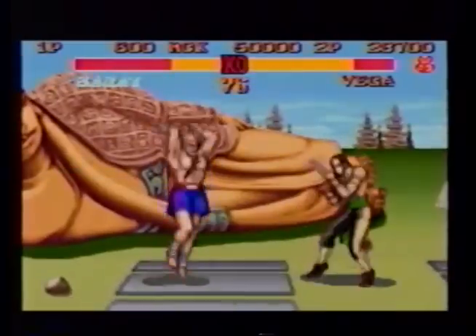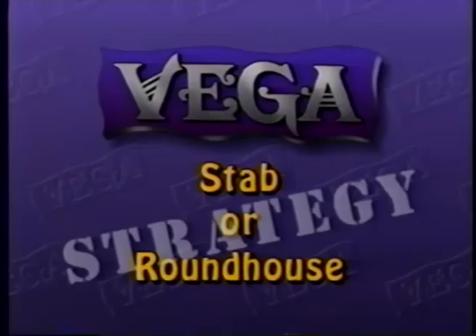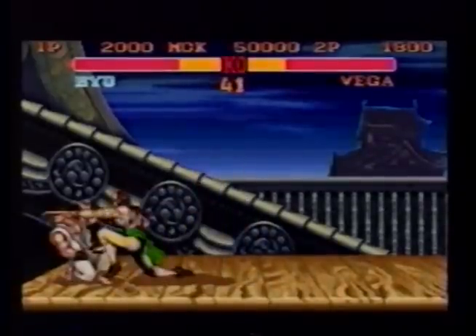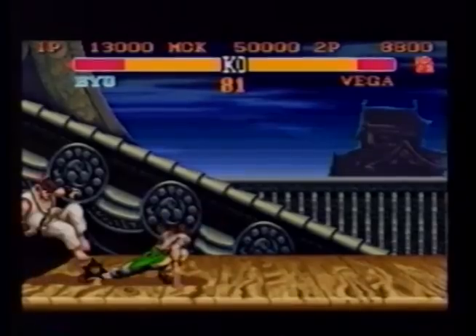Lure your opponent into attacking by moving in and out of attack range. When attacked, step closer and stab, or you may slide with the lower roundhouse.